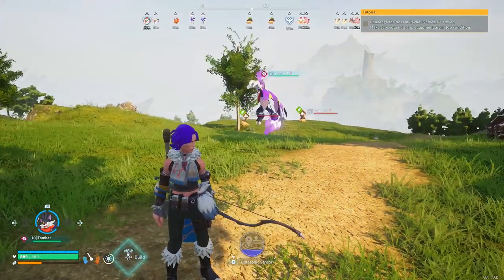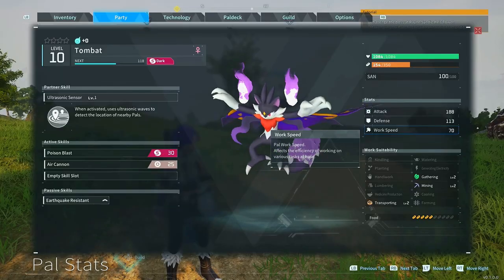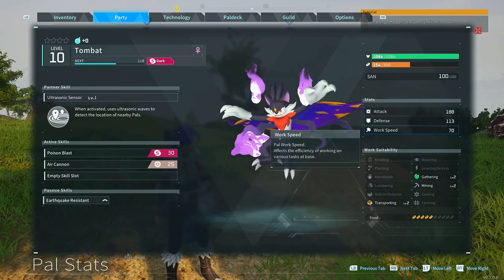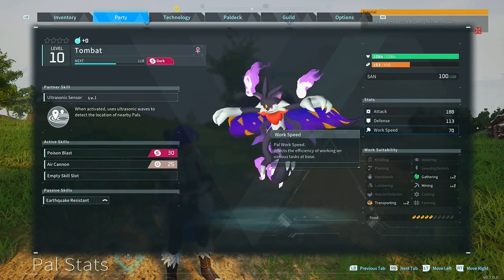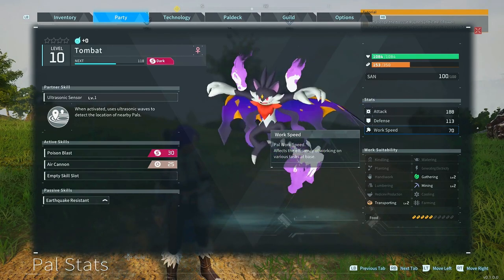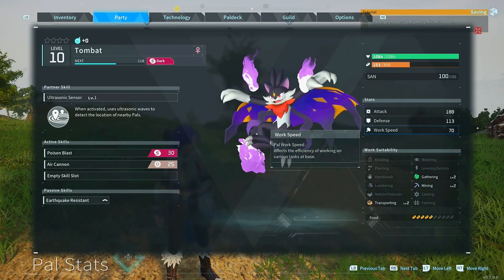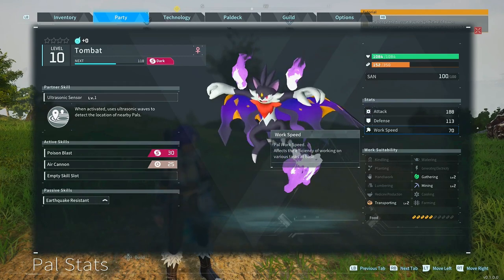Tombat isn't just useful for its sensor — it has more tricks up its sleeve. It comes with a work speed of 70 and has Gathering Level 2, Mining Level 2, as well as Transport Level 2. This is insane to have early on in the game. It can give you a massive lift in resources and the amount of things it can do — not many Pals can do that so efficiently at the start of the game.